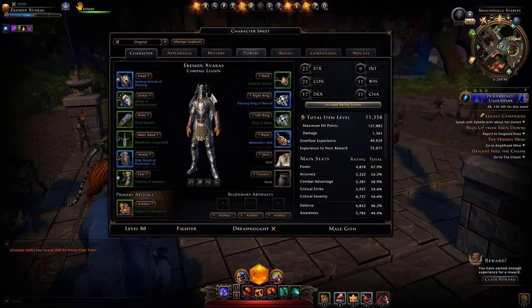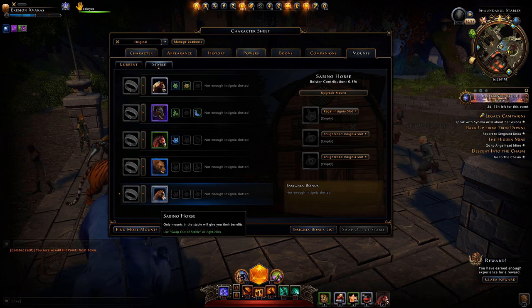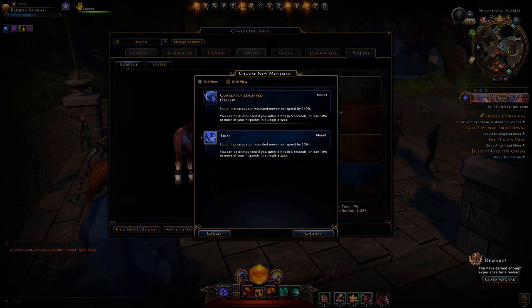So you go to your character sheet, open that up, and go to mounts. This character already has a mount — you go to your stable and there's your mount. Since this happens to be a basic mount, a basic mount will increase your movement speed by 50 percent, but that will still save you a lot of time.